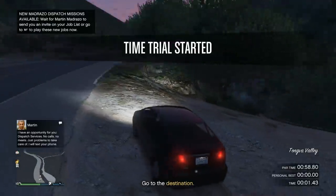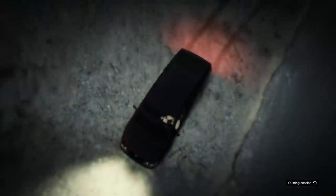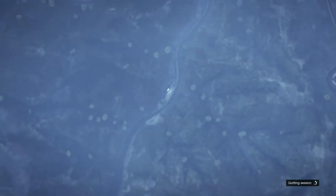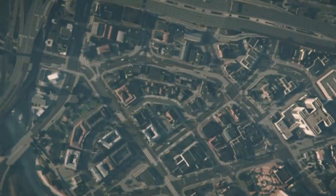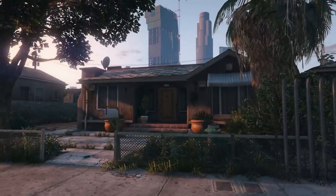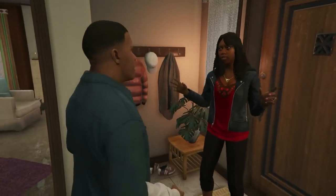Right now, what I'm doing is the time trial trick. You want to go ahead and go online and put your spawn location to last location, go to the time trial with a car and press right D-pad. Once you've started that time trial, you can go ahead and leave back to story mode. You go back to story mode, and that's the 100% save method. We always do that before we bring an outfit online — that's the way to do it.